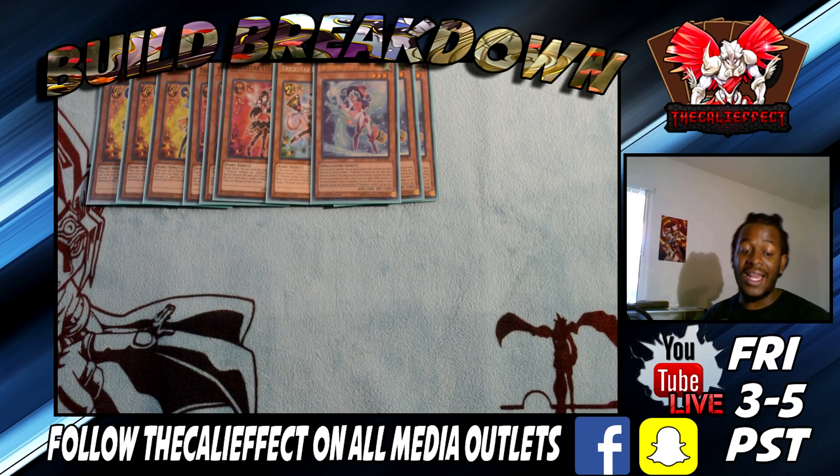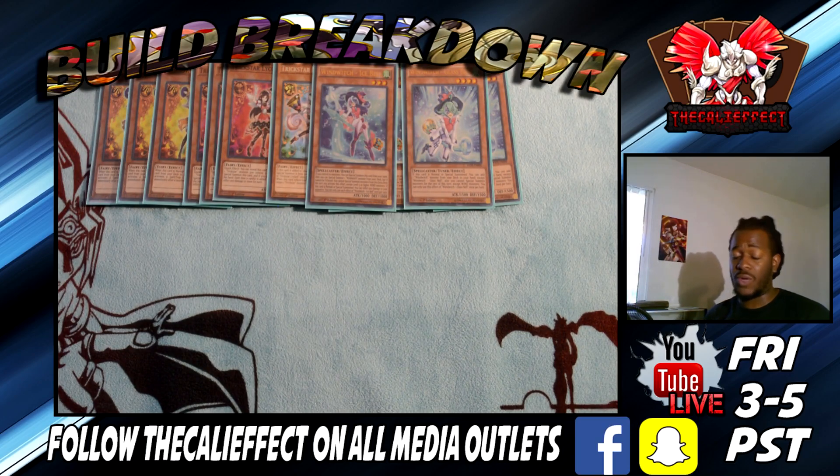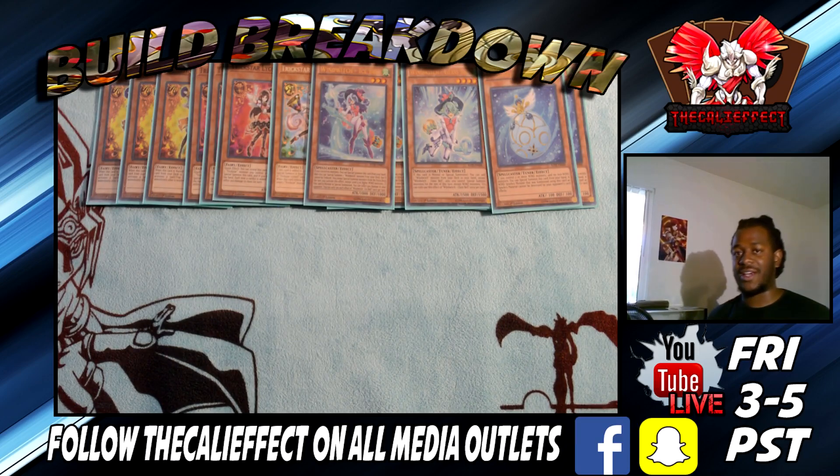Since we don't have many Trick Star monsters, we can play a second engine — the Wind Witch engine. Wind Witch Ice Bell is very important to the strategy, not only inflicting burn damage but also making use of our extra deck space. Two copies of Glass Bell — this card is actually pretty good; you might want to consider playing three because you can normal summon it when you don't have any normal summons, search your cards, and it's a level-four monster. Then two copies of Wind Witch Snow Bell — we play two because we run Pot of Desires and don't want to banish the only copy.